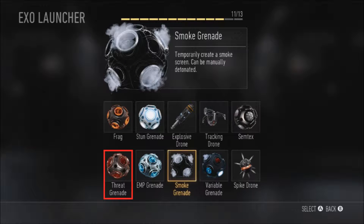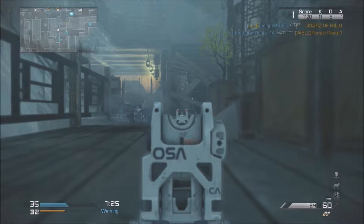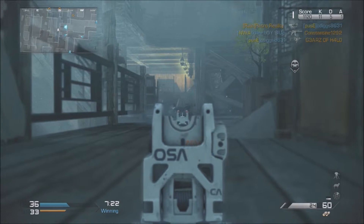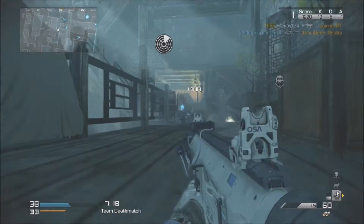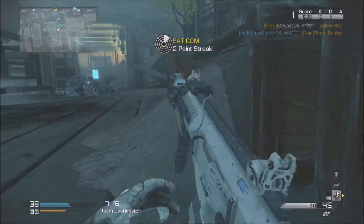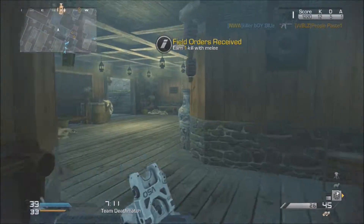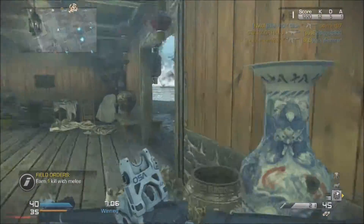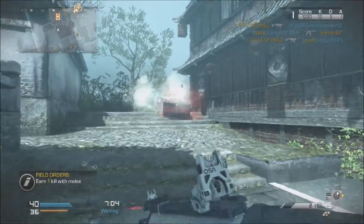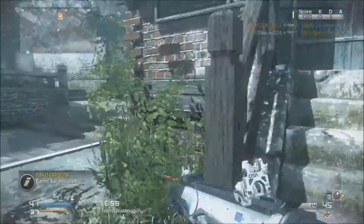Next is the Threat Grenade, which is brand new in Advanced Warfare. It temporarily shows enemies through walls and can be manually detonated. I think this is going to be awesome because you're going to be seeing enemies through walls. I'm almost positive in multiplayer they're going to nerf it a bit from the campaign — it'll probably last a shorter period of time and cover less area, or it'll be freaking overpowered. I'm sure most of you agree with me.